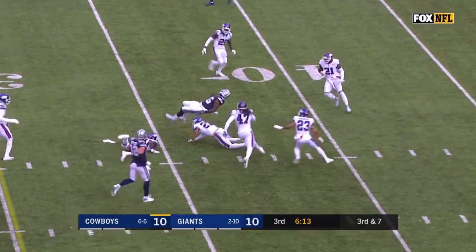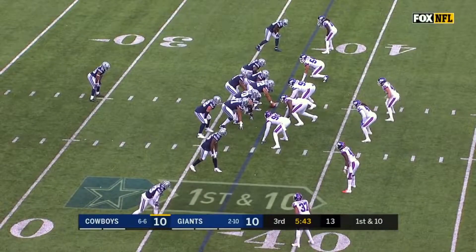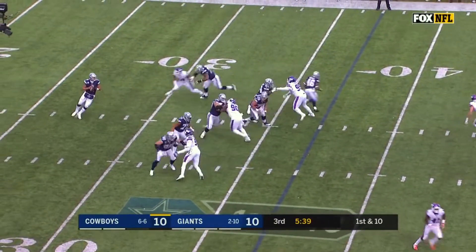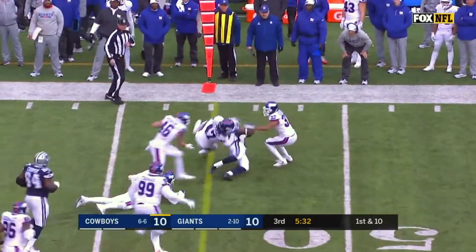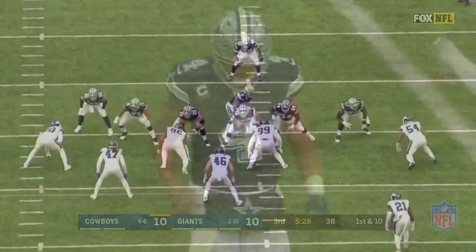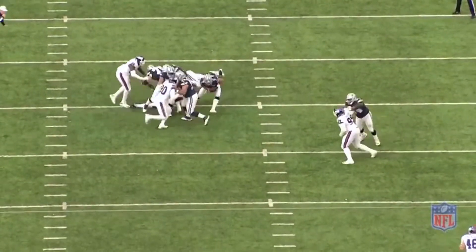Cowboys going fast. Complete and a first down. It's Smith. So Prescott did a grip — that leg — and a finger issue earlier. Morris back in, they fake to him. Prescott, pressure coming — Vernon. He gets away, hits Morris. Makes a man miss. Alfred Morris — first down. What a play from Dak Prescott.